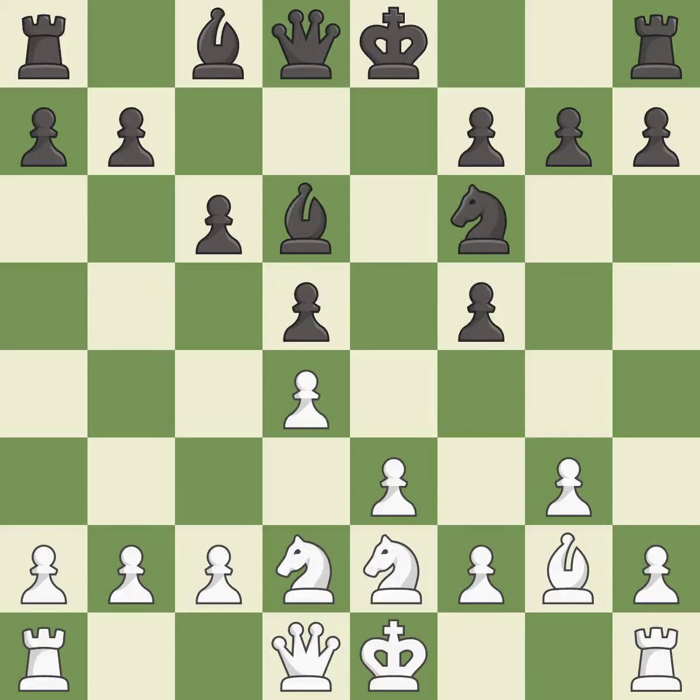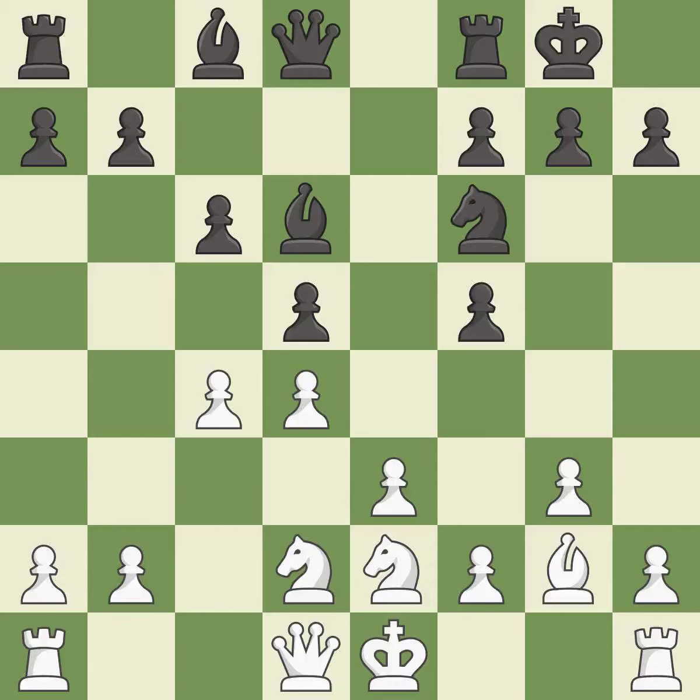This mobilizes the knight, allowing it to control more of the board — it is best. This strikes at the center with a pawn, fighting for space — it is excellent. Castling gets the king to a safer square, out of the center of the board, while also developing a rook. Castling kingside tends to be safer because the king is further from the center — it is excellent.